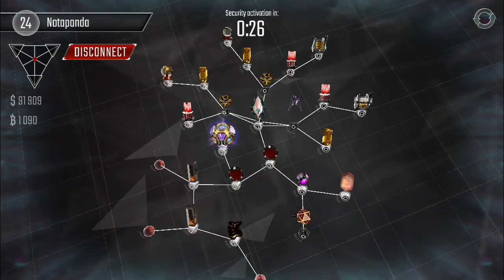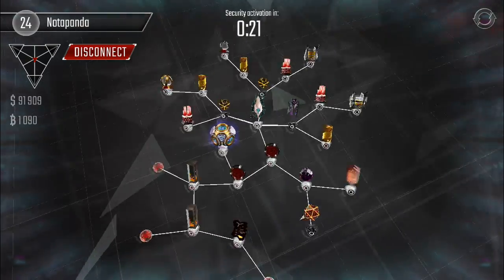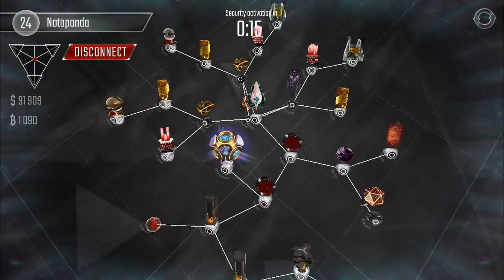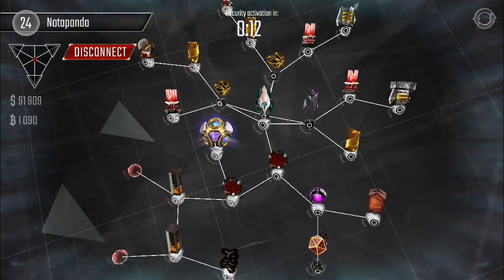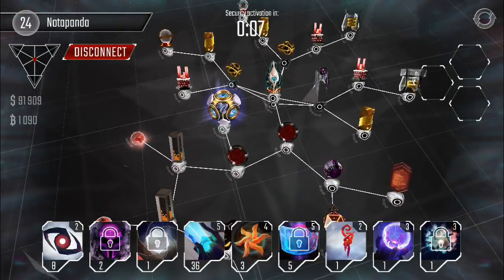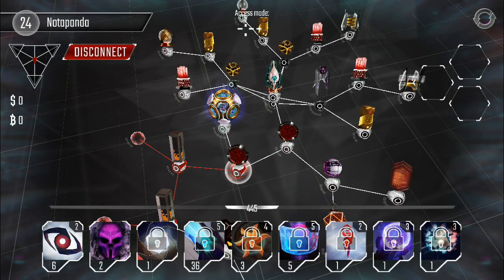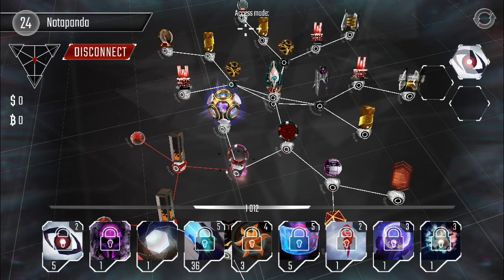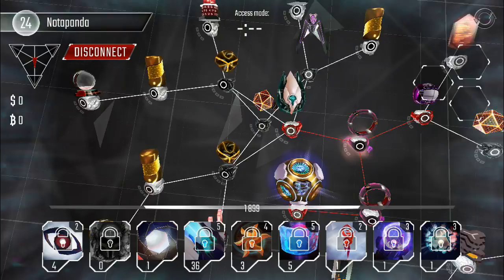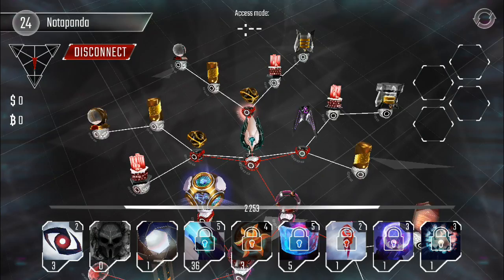All right, first victim - 91,000 and a thousand B-coins. Let's see if we can get to the center and begin our brute force attack from there. We'll see what the time is after we get past these code gates - bang bang, throw it on the race. Simple stuff, looks like we're doing good on time.